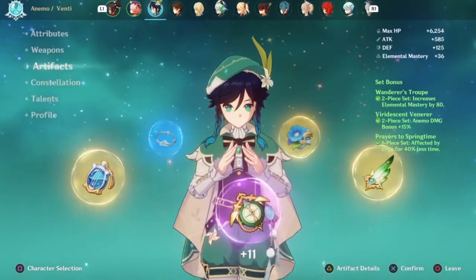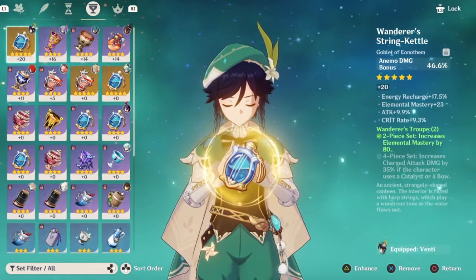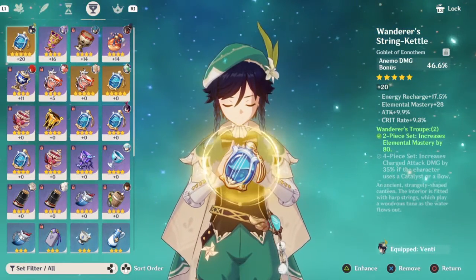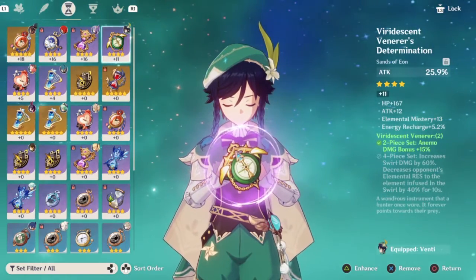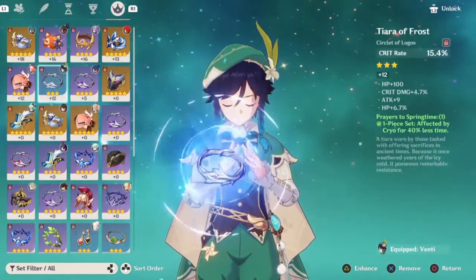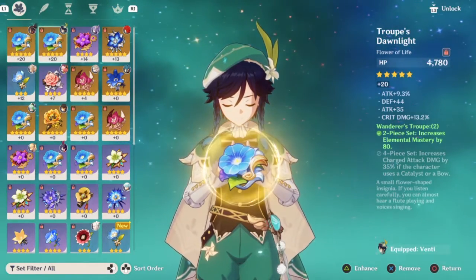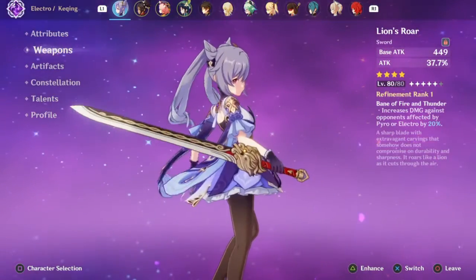For the artifact set, I used to have a full piece set of Wandrous Troupe. I kept the Anemo Damage Bonus piece and another one, and it's mostly working with Elemental Mastery. I kept it because it was giving me a really good Anemo Damage Bonus, but I made a miscalculation — it increases charged attack damage, and I misread it as increasing overall attack damage. After some domain runs I added the Viridescent Venerer, which gives Anemo Damage Bonus. I'm hoping to find a better artifact set to replace the Wandrous Troupe build on him.